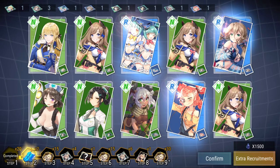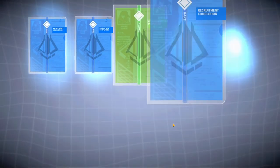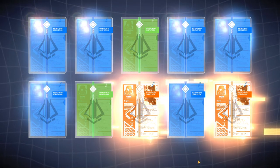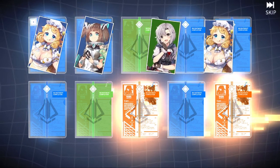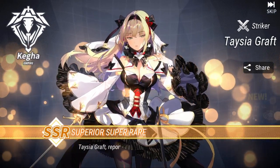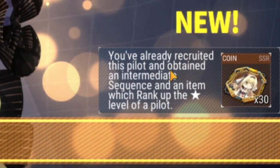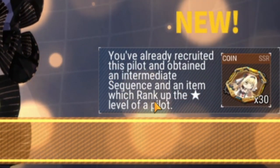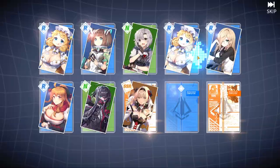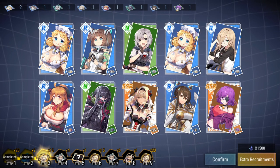Let's go one more time — step 2. Let's see if we can get lucky right here. Oh! Whoa! There are 2 SSRs — if both of them are Teysha then I got really, really lucky. Let's see what this is going to be. Oh! We got her early on — this is insane, we actually got her early on. As you can see: you have already recruited this pilot and obtained an intermediate sequence and an item which ranks up the star level of the pilot. So I'm getting 30 bits right here by getting Teysha. I've got Teysha and one more SSR which I believe I already have.